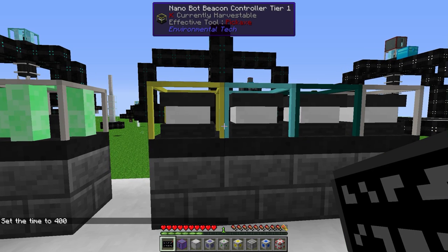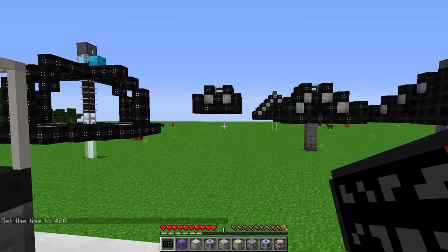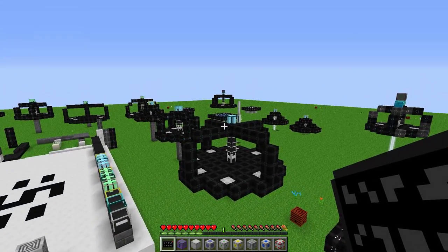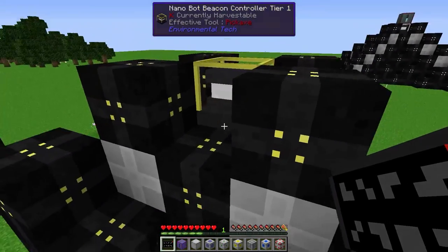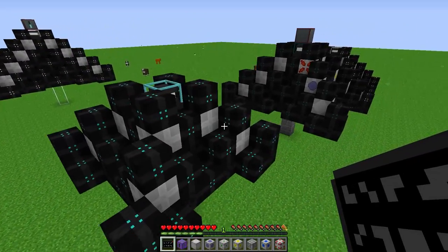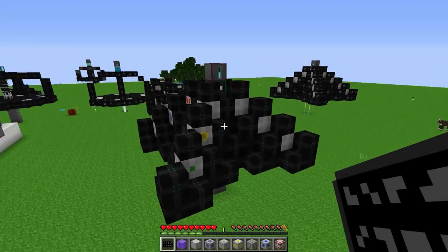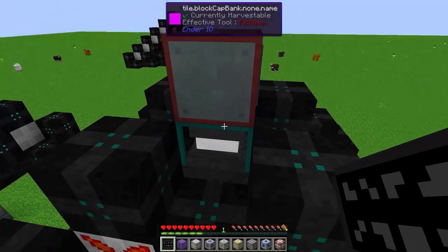Next, let's look at the Nanobot Beacons — again Tier 1 through 4. Since we've already seen how all the machines are formed using the Assembler, we won't build another one. They form downwards, so stand on top when assembling. Here are all four versions up to the Tier 4. They require power and it must touch the actual controller.